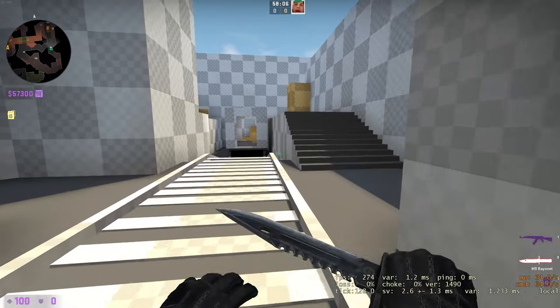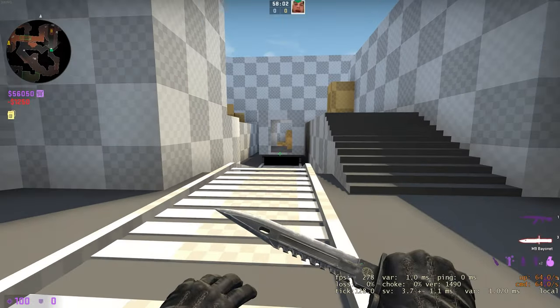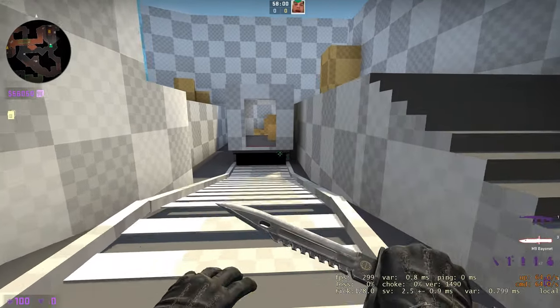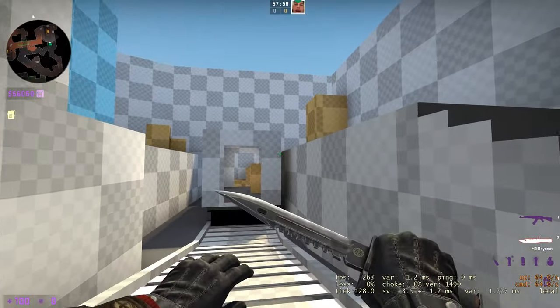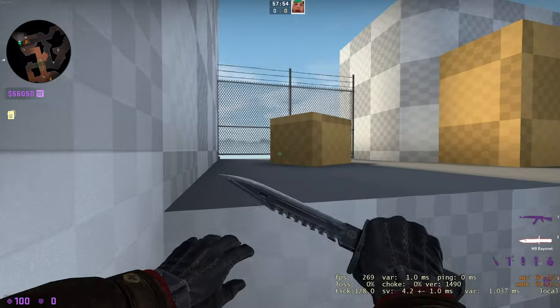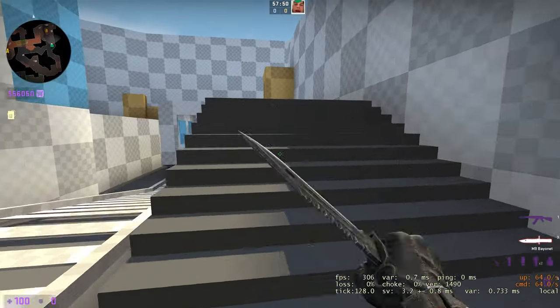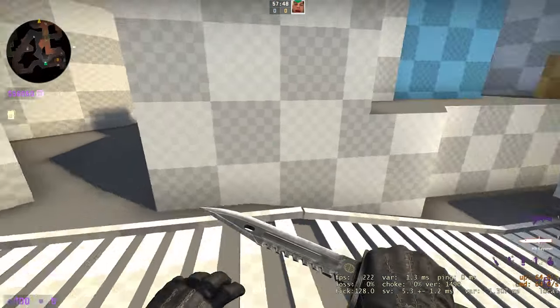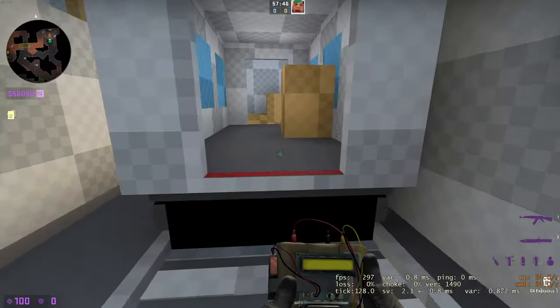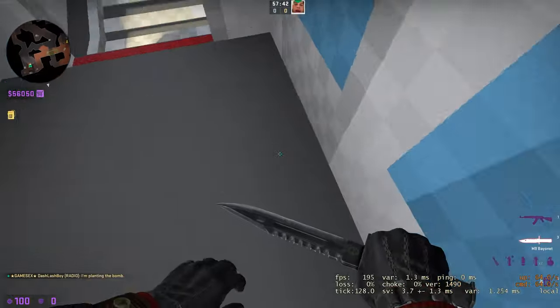The first thing I changed is this main area, which was pretty difficult to attack as a T and also difficult to retake as a CT. When you're retaking as a CT, the only spot you can go is here and you're basically dead. So I added a walkway up here, and now the bomb site extends under or into the train as well.